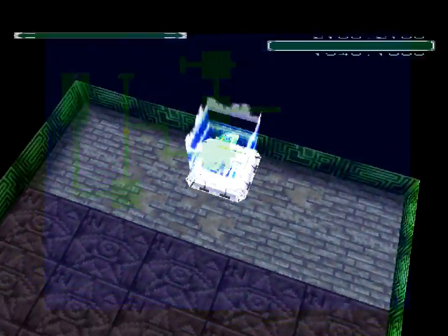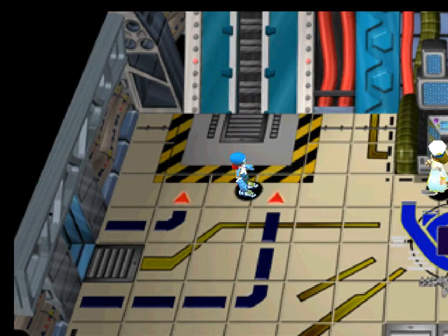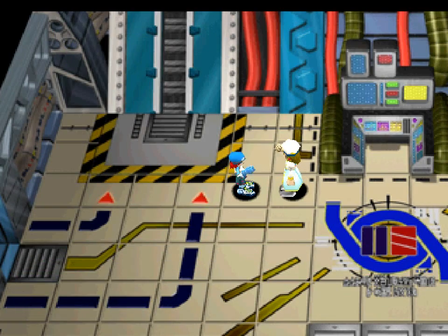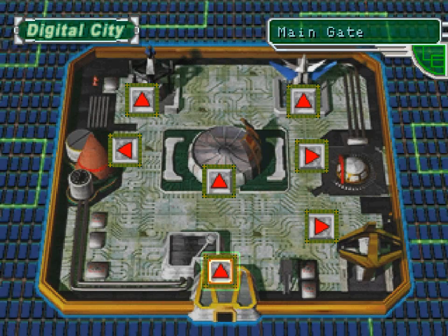I'm going to head right off into the exit portal with the energy bug as a pet. Any suggestions for a name? I'm going to stick with Ebby. Welcome back. And that's the end of that. We're currently at 37 minutes.